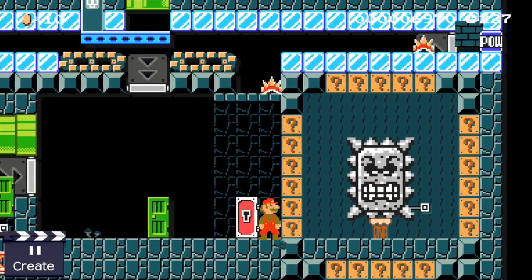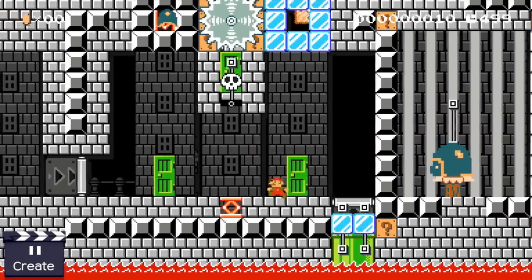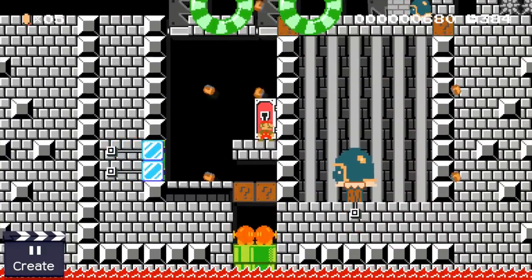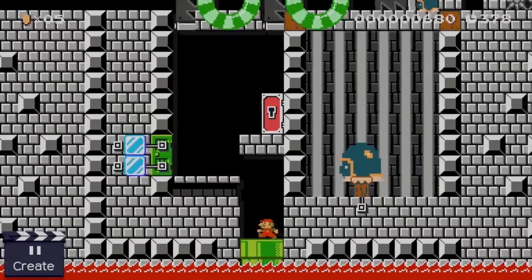One system features attacks that can crit and miss and follow the effectiveness table of the original Pokemon games. The other is a turn-based combat system without the need for attack minigames, features some sort of death, and is one of the most complicated Mario Maker systems I've ever built. So are you ready? Let's do this!